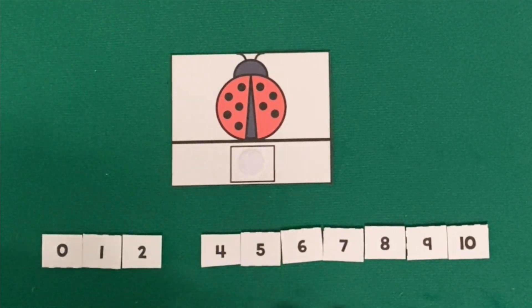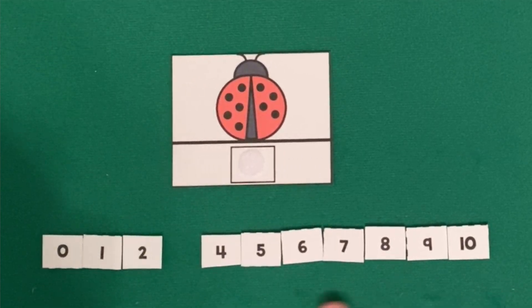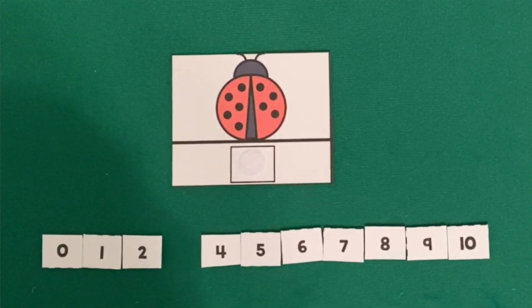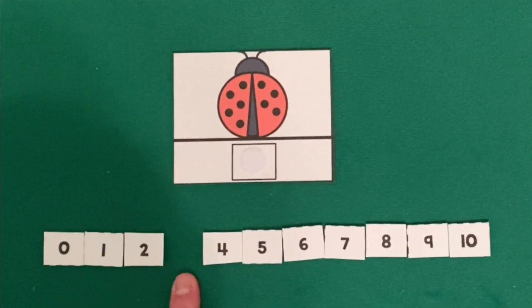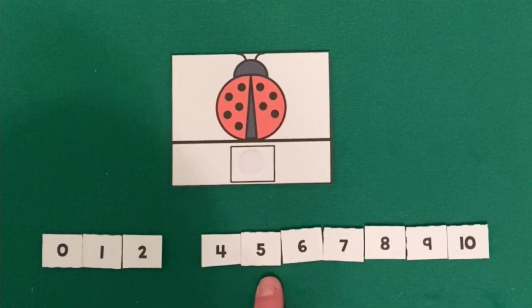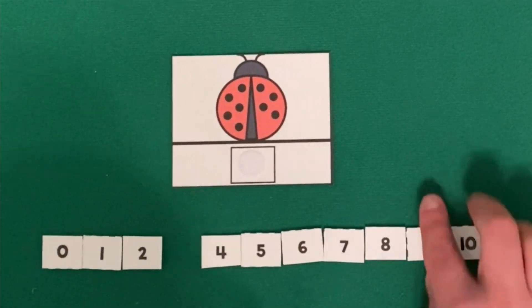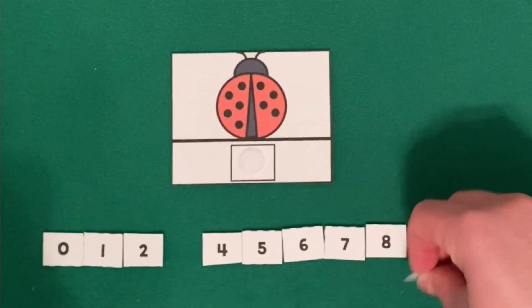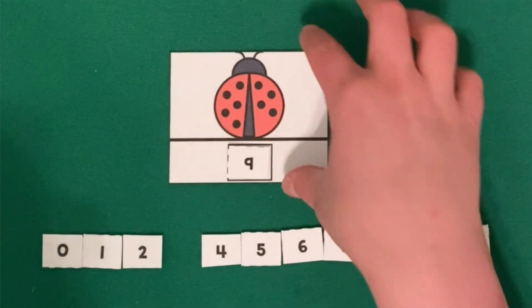Do you see the number nine anywhere on this board? Let's try counting. Zero, one, two, three, four, five, six, seven, eight, nine. There's our number nine. And that matches with our ladybug that has nine spots.